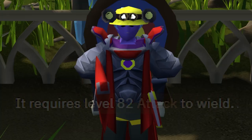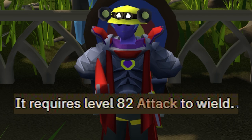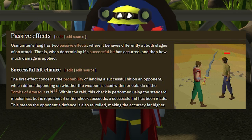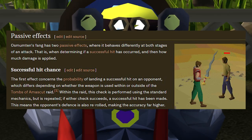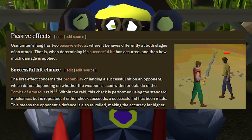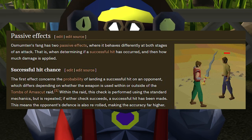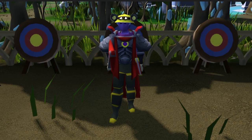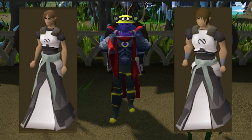This weapon requires level 82 Attack, so if you're not quite at that level I would recommend another weapon. The fang has two unique passive effects which aim to make it effective against targets with high defense levels, and more consistent overall by re-rolling accuracy on an unsuccessful hit.